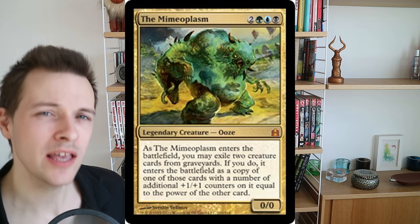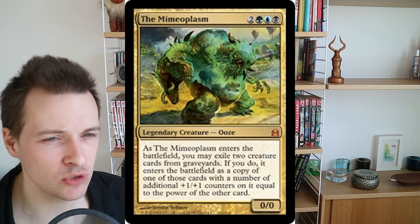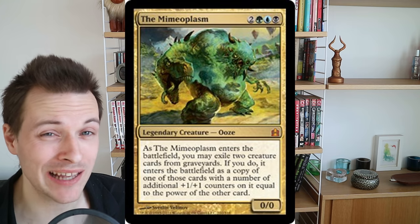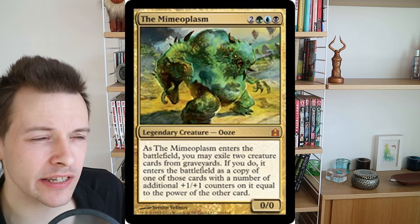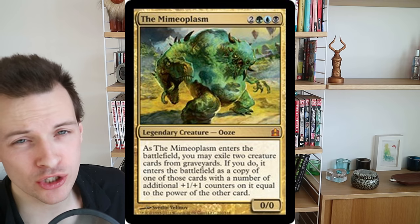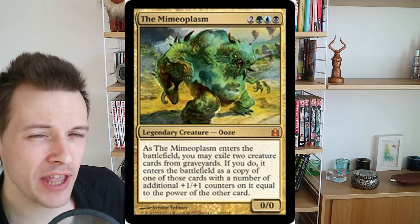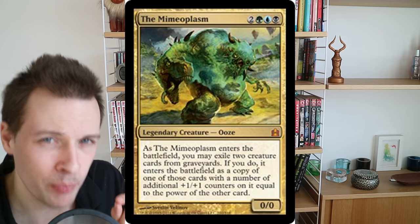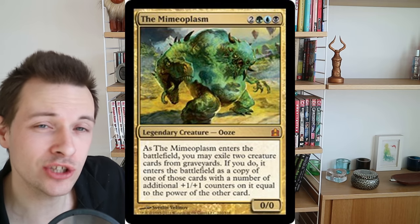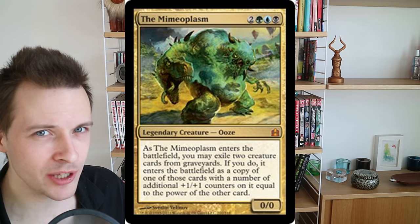Do remember that you actually have to exile two creatures to make this function. That means if there's only one creature in all graveyards, you can't cast Mimeoplasm. What Mimeoplasm actually is, is a Karmic Guide or Body Double in the command zone — basically a reanimator commander that will reanimate something you put into your graveyard.